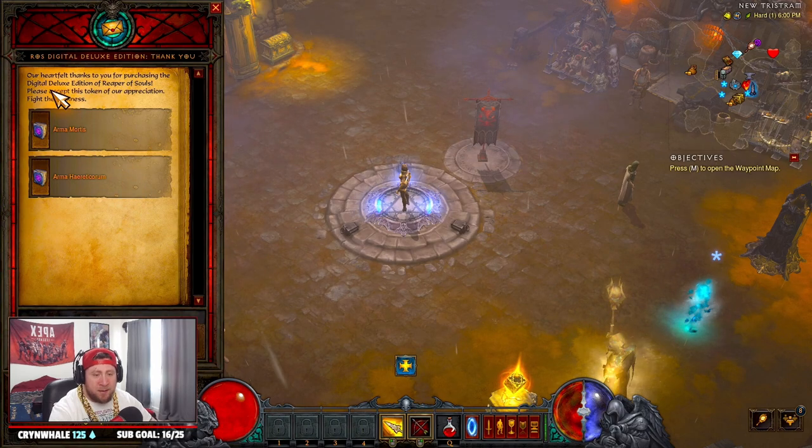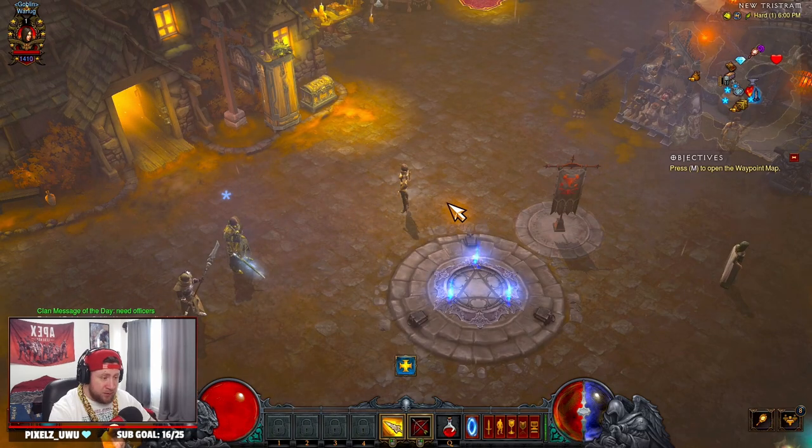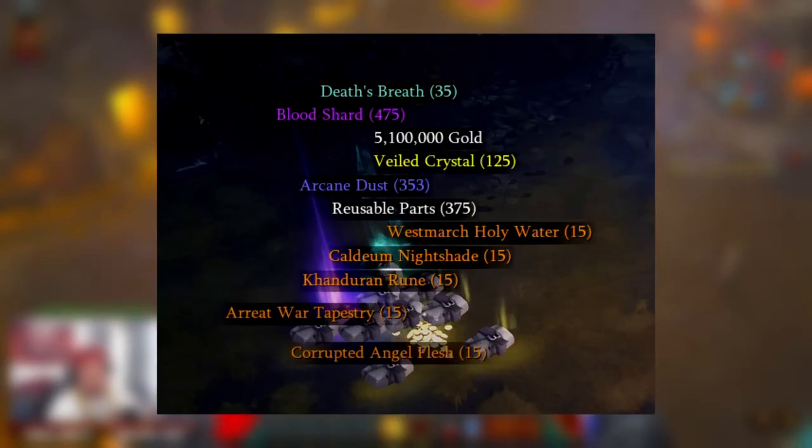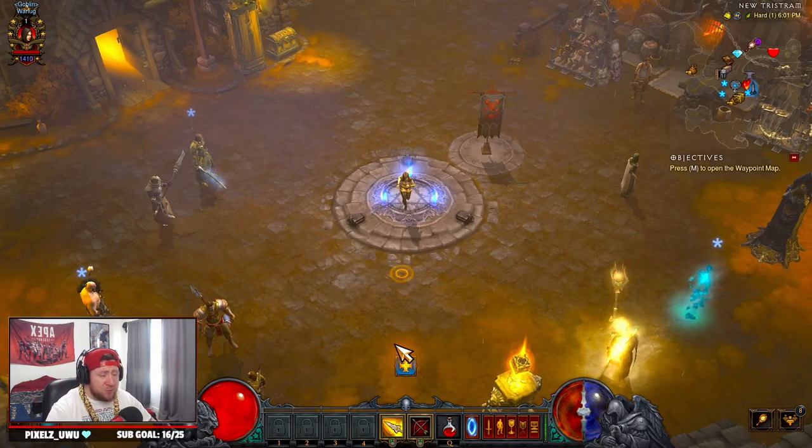The first thing you want to do is go over to your mailbox and get your Horadric cache rewards from completing the Challenge Rift. We're going to put those up on screen — these are all the rewards you're going to get from completing the Challenge Rift — and we're going to use all these to get a big jump start on the new season.